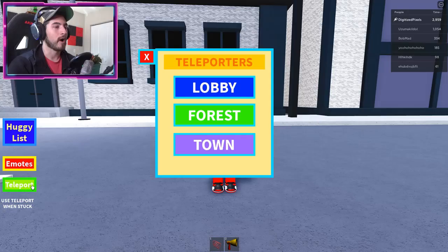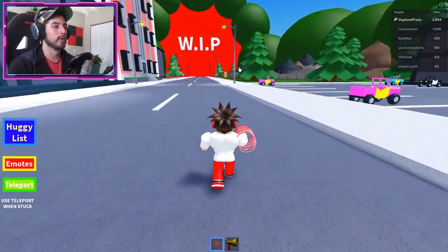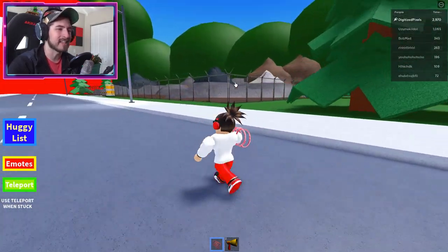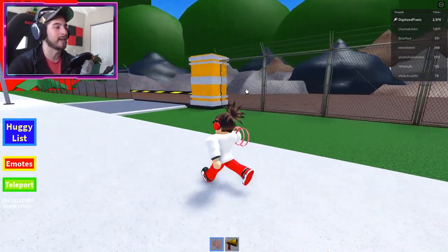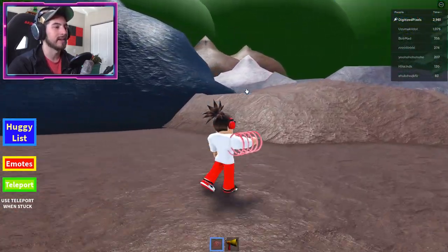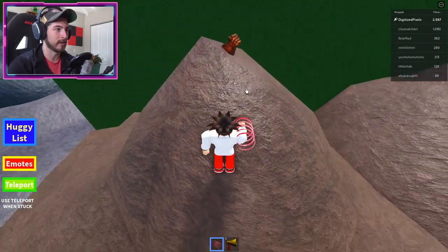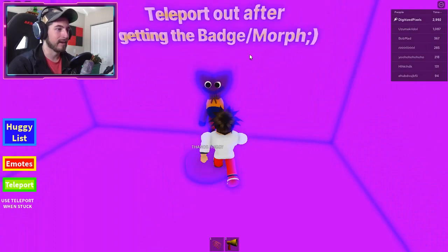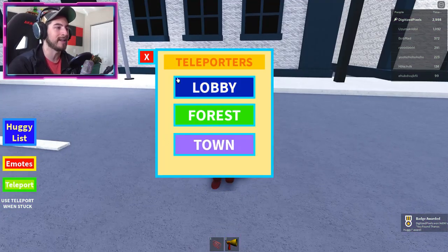You found Thanos Huggie! Come to the town map and head over to the left side. You'll see what looks like a dump — a bunch of dirt and rocks stacked on each other. Walk inside and head to the right, going to the top of the brown pile. When you're up here, click on the Thanos glove, step on it, and you get the Thanos badge.